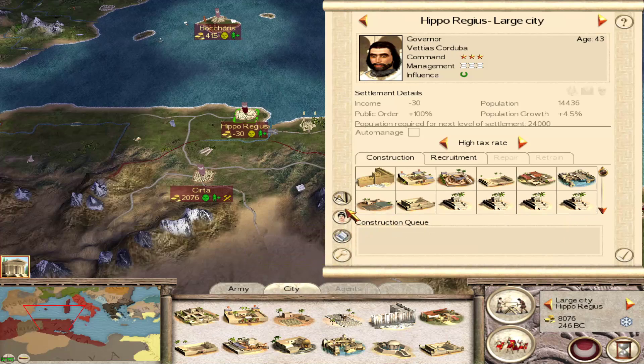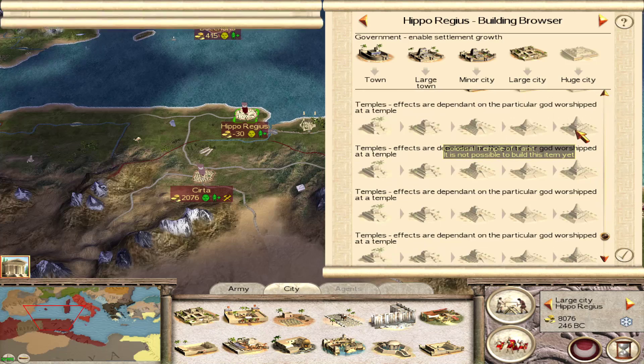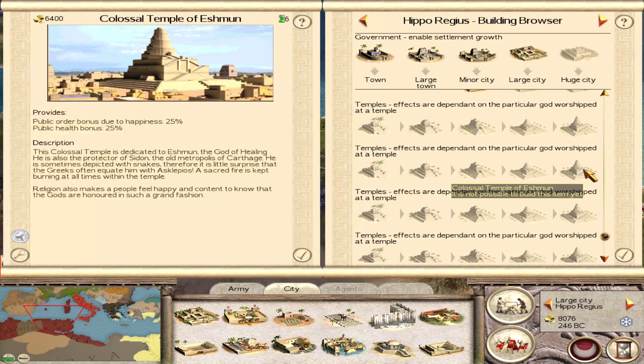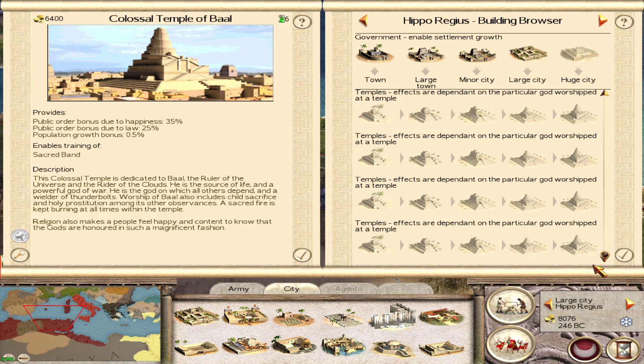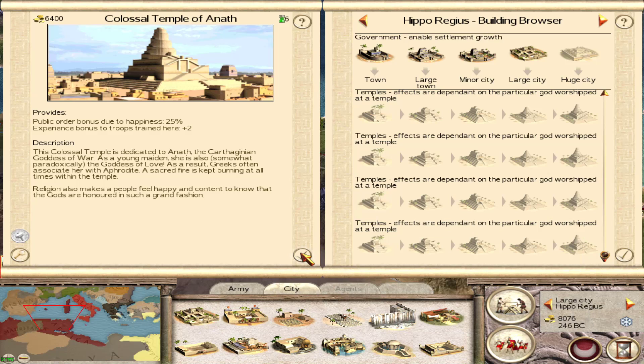Just going to give a public order bonus. 10% low. Public health — population will increase 25%, half a percent population growth. Trade and happiness. I think it's going to have to be the public health building. Now they do have this settlement here — it has a good-sized force in it. We could get that and still have money to get an extra unit.